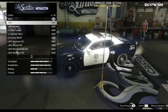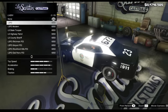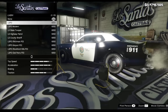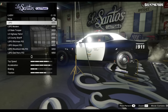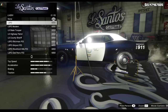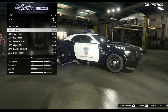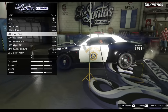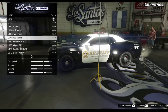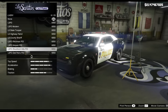For liveries, we actually do have the same liveries that are on the Stainer LE. The Stainer LE does have a few more liveries, but as you can see it shares the same liveries from the Stainer, which is no real complaint — what are they going to do, add unique cop liveries?